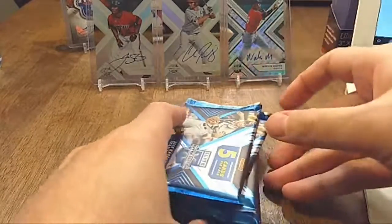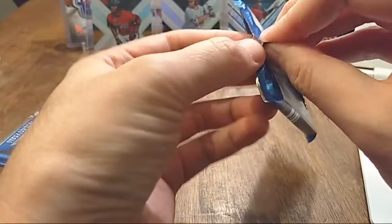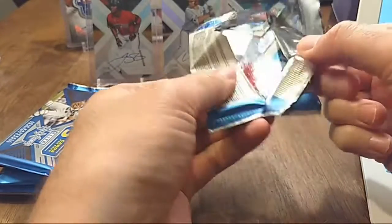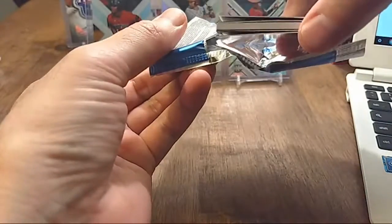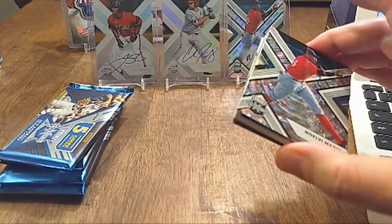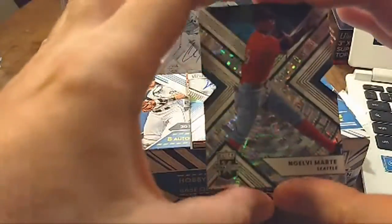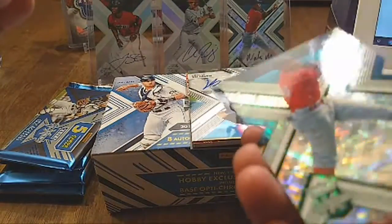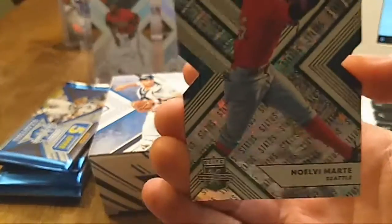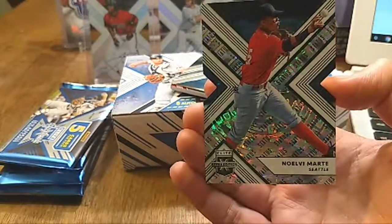We got eight autographs, two jersey cards, a total of 15 base, and these are really beautiful cards. First card is a thick one — Noel V. Marte, card number 20 out of 49. That is a beautiful little card right there.